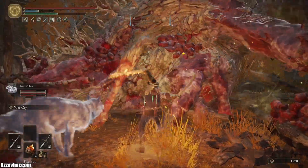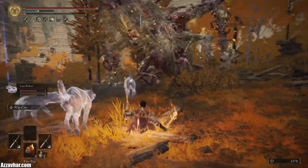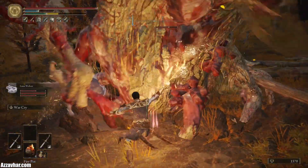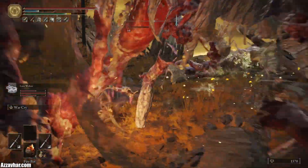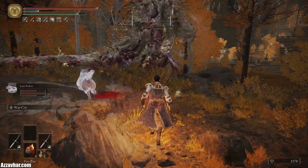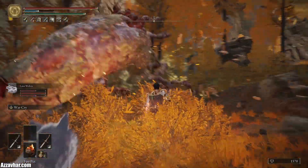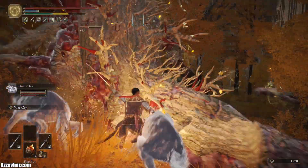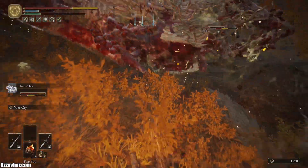With this fight just try not to panic too much, just keep on rolling a lot. Watch out for this fire blast — you just roll a lot. It might look a bit crazy, but honestly just spam rolling sometimes is your best friend. He's very weak to fire damage as well, so we're just whipping out a bunch of fire to do some good damage. Anything you've got to do with fire is really, really useful.